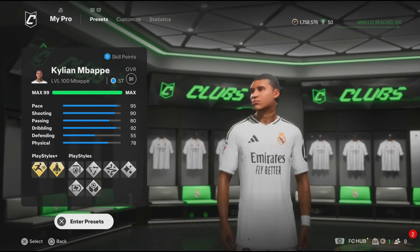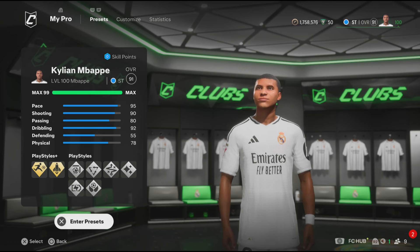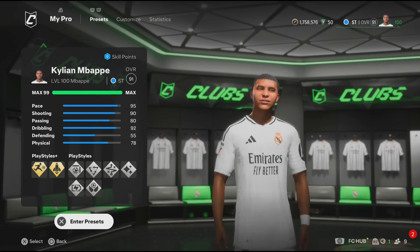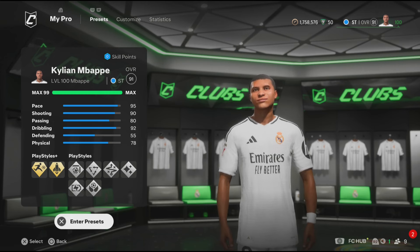It's your boy Jibzy, back with another video. In this video, I'm going to show you guys how to make Mbappe on Pro Clubs. To make Mbappe, you need to be level 100 on the dart. You can also make the build if you're lower, but it's not going to be a replica. But yeah, we're going to get straight to the video.